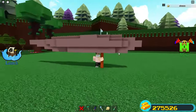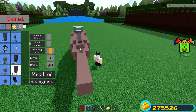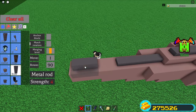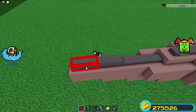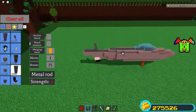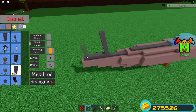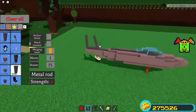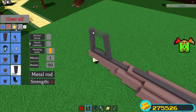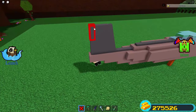Once you guys have done that, you want to place four poles over here, and another two. Make sure these poles are sitting inside of the block, and for these two you want to make sure that you place them on the block directly. After that you want to change your rotation to 15 degrees and place a pole here, then place another one underneath so it stays in place. After that you want to place one more on top, then place two over here. Switch your rotation back to 90 degrees and fill it in. After that you guys are going to have to break these two poles.